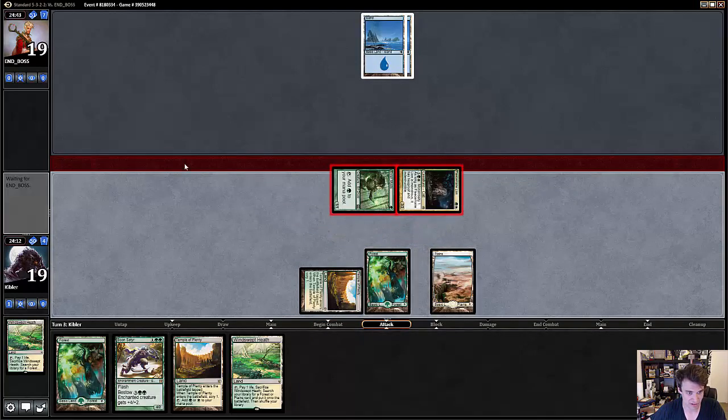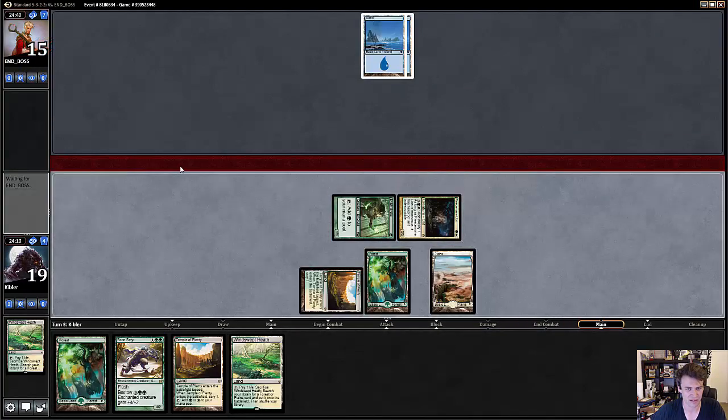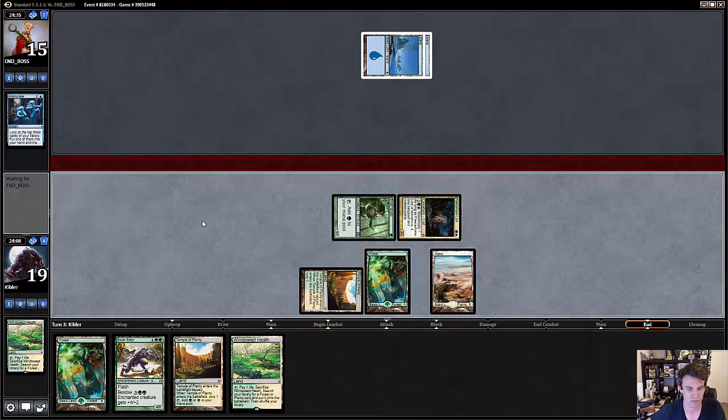Curious what my opponent is actually playing here. I don't want to — I'd rather get in the damage now and leave Boonsteader or the possible bestow from this position. Anticipate. Against blue decks in general, I don't want to expose Boonsteaders.